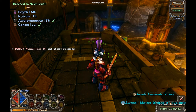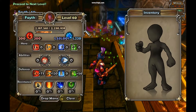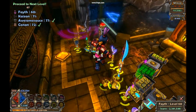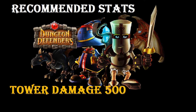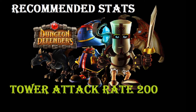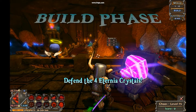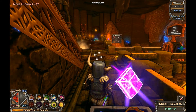Now I'm going to show you the stats needed — or rather what I recommend — to get this going. Tower health you want about 300, which isn't too much. Tower damage you want at 500; this is pretty much necessary to take out the ogres. Tower attack rate is 200, and tower range to take out the air you're going to want 300. These are the recommended stats. If you don't have these, try it out on hard first. If you've got more than that, it just means less repairing and upgrading.